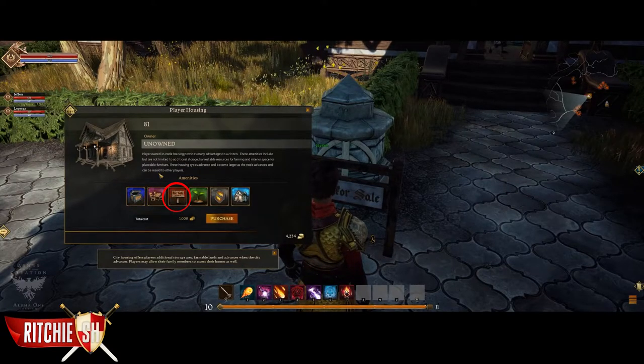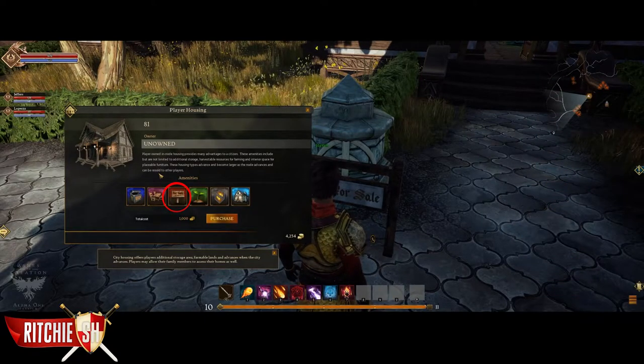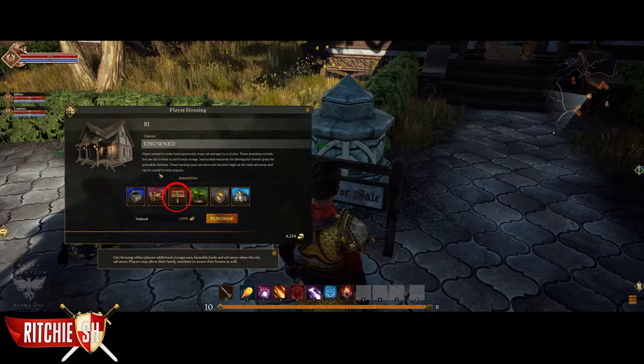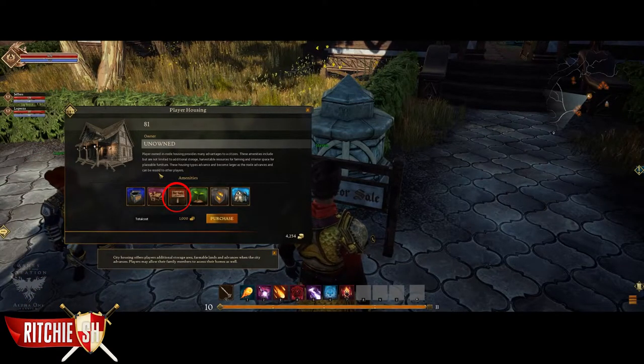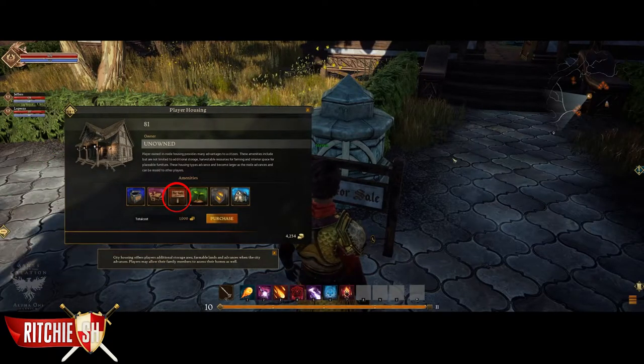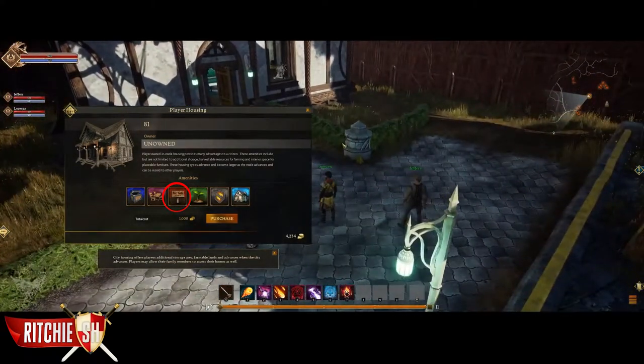Then there is the icon listing whether or not the house itself is sellable. This is important because real estate in Ashes of Creation is a thing. The price of the house is based off the number of people in that node — the higher the population, the more competition for a house and the more it will cost. So you could buy a house in the early stages of a node for cheaper and then sell it at some point in the future, setting your own price based off the demand in that node and turn a profit. If there are multiple people competing over a house, it isn't finalized how this will work out come launch, but Intrepid is thinking of a potential bidding system where the highest bid ends up getting the house.